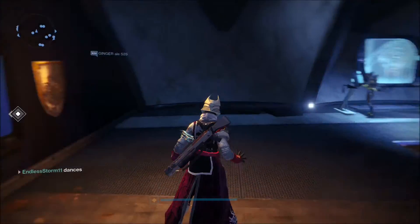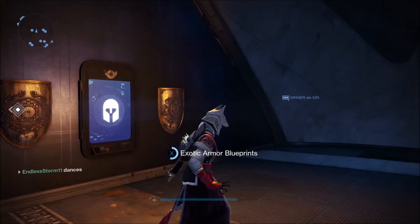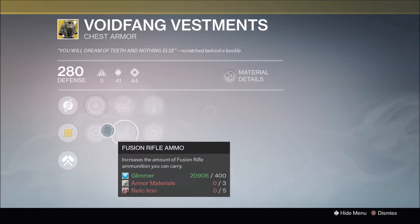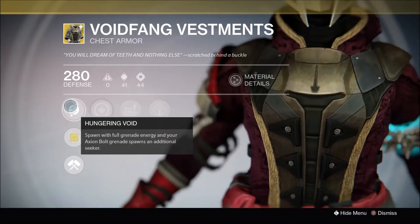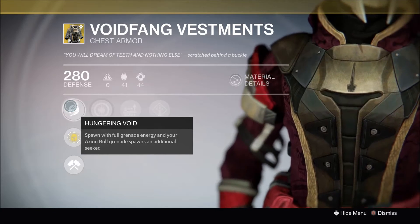So next for the Warlock, I think he's going to bring the exotic chestplate Voidfang Vestments. Now, the exotic perk, Hungering Void — spawn with full grenade energy, and your Axiom Bolt grenade spawns an additional Seeker. So pretty much, if you're on Voidwalker, you'll have two additional Seekers.